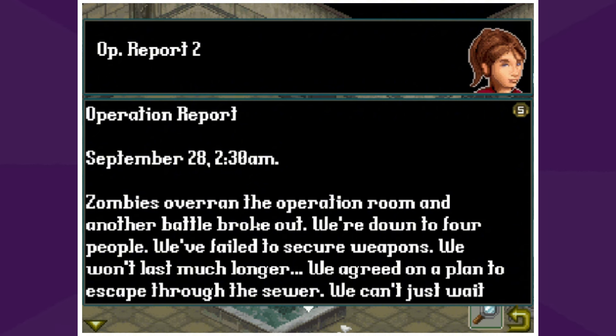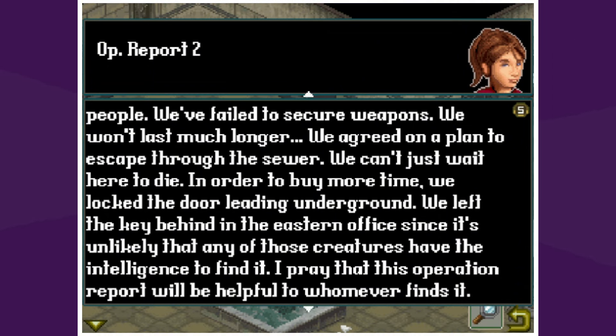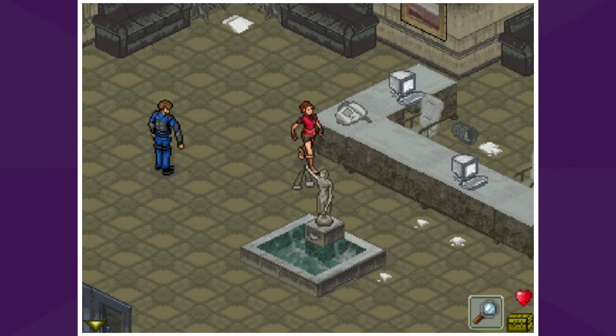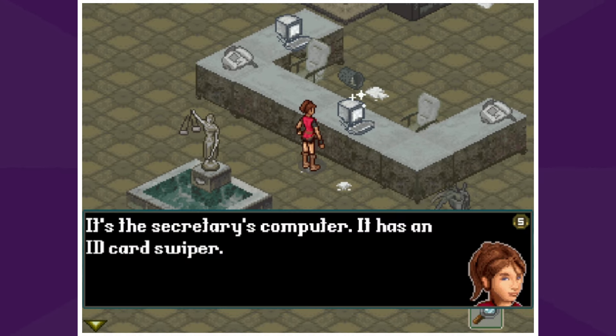"We agreed on a plan to escape through the sewer. We can't just wait here to die. In order to buy more time, we locked the door leading underground and left the key behind in the eastern office, since it's unlikely that any of those creatures have the intelligence to find it. I pray that this operation report will be helpful to whomever finds it — Richer or Elliot Edward." I don't know if this is a reference to the second game or to Outbreak, the PS2 game.